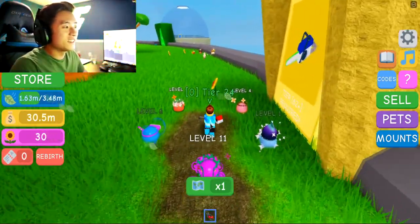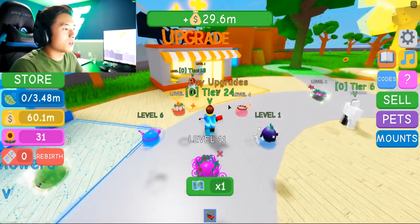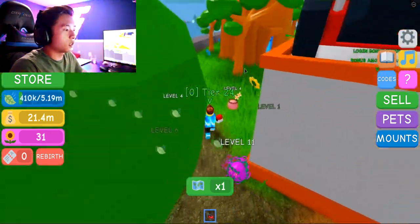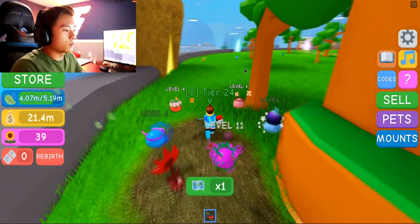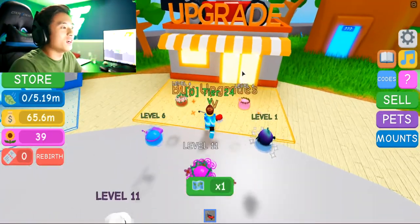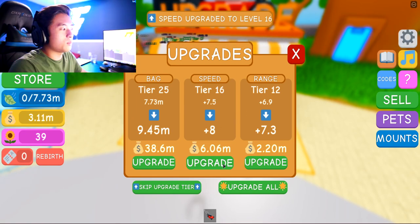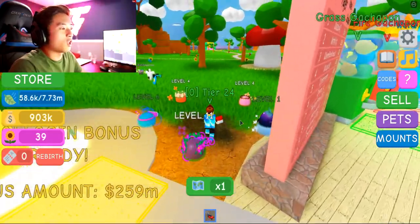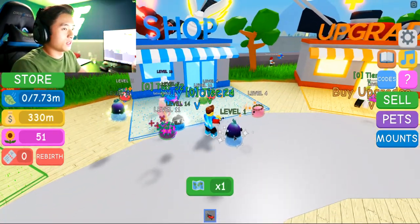Let's do that again — oh my gosh, 60 million already. We're just going to keep upgrading our bag. We upgraded it twice. We can hold 5 million now — this is awesome. But it just means we fill up so fast that we have to sell already — 44 million dollars. Wow, let's upgrade our bag again. There we go — we upgraded our bag twice, our speed, and our range. Let's see if we can get up to 300 million dollars, guys. We have 330 million dollars in a lawnmowing simulator, guys.